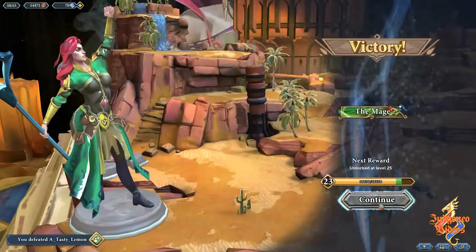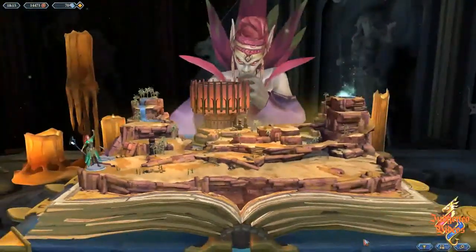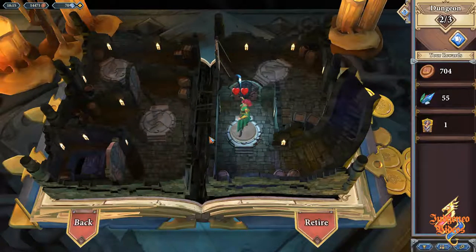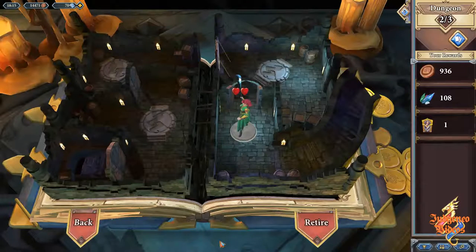This person conceded as well — Tasty Lemon. They were playing quite well until that last chapter where I managed to Asphyxiate them for 18 damage. Oh well — a bit more gem shards, a bit more copper. Good — next game.